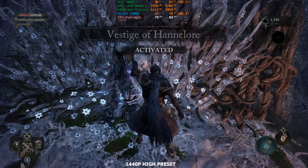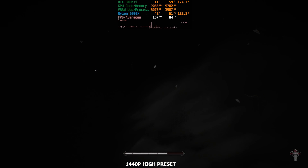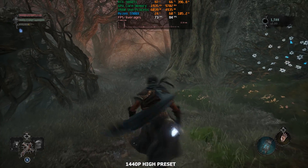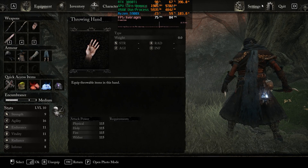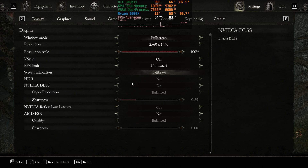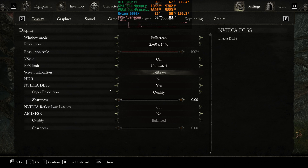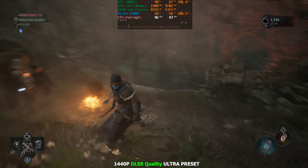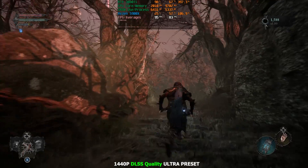Let's go back to the regular realm and check out DLSS quality with the ultra preset. So we're going to go back to the ultra preset, DLSS quality. We'll put sharpness all the way down and apply changes. 84 FPS — that's really good. You could totally play at 1440p DLSS quality, and it actually looks pretty good.